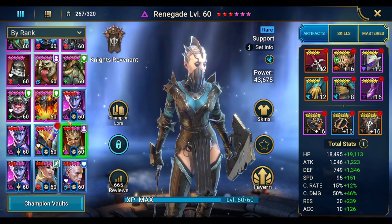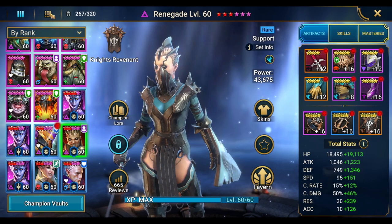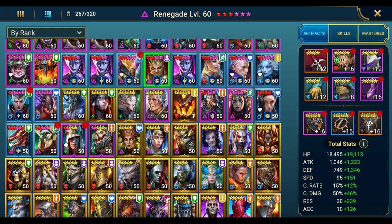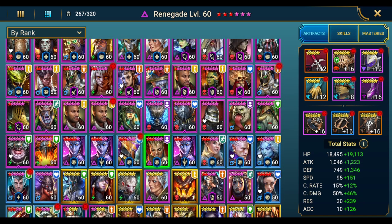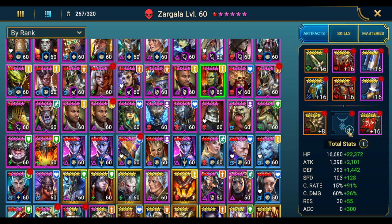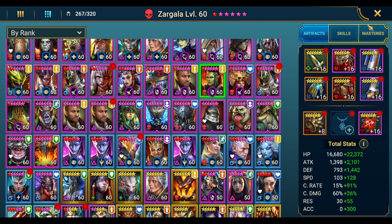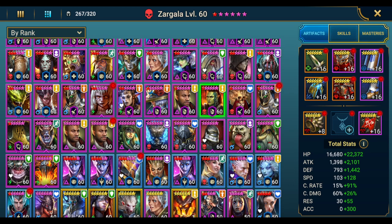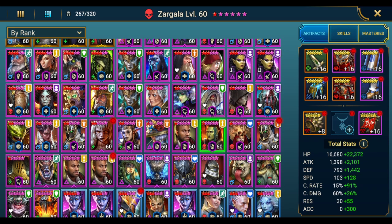We also need a debuffer for the waves so that Seer does more damage with her A3. You can choose a lot of champions here. I'm using Zargala — I took her crit damage amulet off so she doesn't do too much damage, so we can see how much the Seer does. She has 231 speed, just fitting in between my team speeds. You just want an AoE decreased defense champion to debuff the waves before Seer uses her A3.